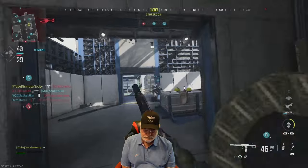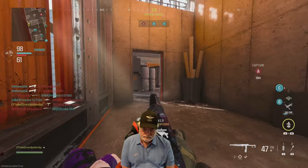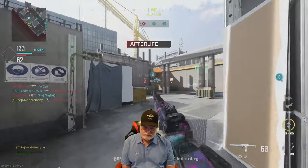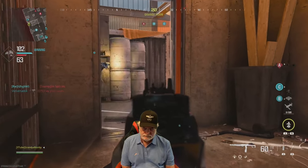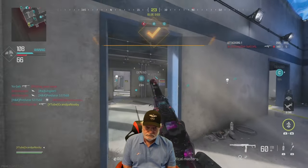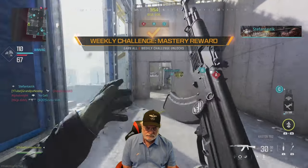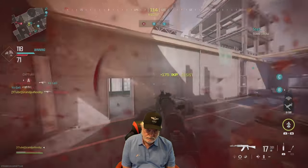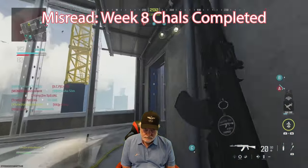Now we're going for the crouch kills. Grandpa wants to inspect the hair on his big toe. That guy was moving really fast — he's one of the guys who can jump a mile high with an XRK, quickscope you, then jump back in. There are the 20 while crouching. It says I completed five challenges — but it also said I completed all eight, which I surely didn't. Actually, there are only seven challenges, so I don't know what that last one was.